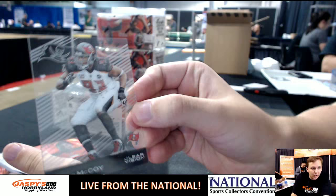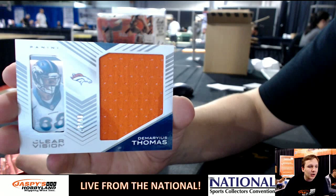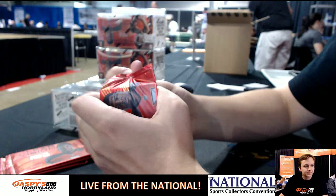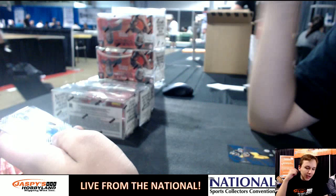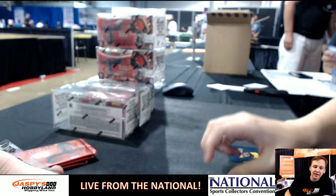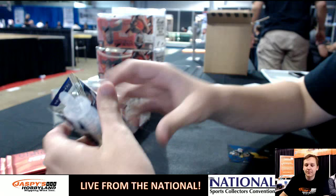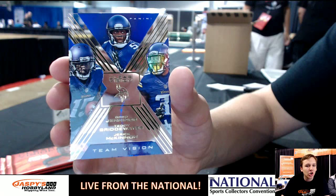Gerald McCoy. AFC West is crushing — Jumbo Jersey, number to 99, Demarius Thomas. Nice looking card, AFC West, David D. Sophomore standouts from Artavis Bryant. Clear Vision pick-your-team number one and two — less than ten left. Calvin Johnson. Devin Funchess. And JJ Watt. We got Alex Smith. Triple Team Vision — Greg Jennings, Teddy Bridgewater, and Jarek McKinnon.